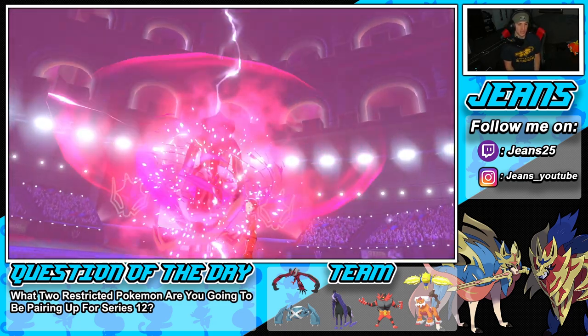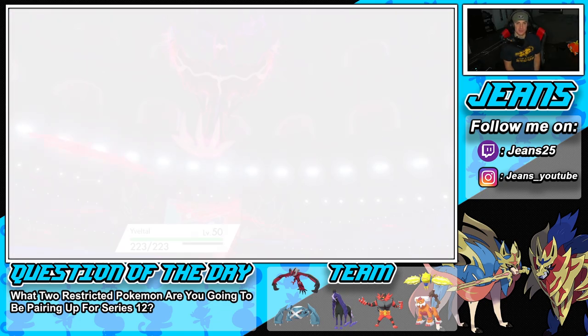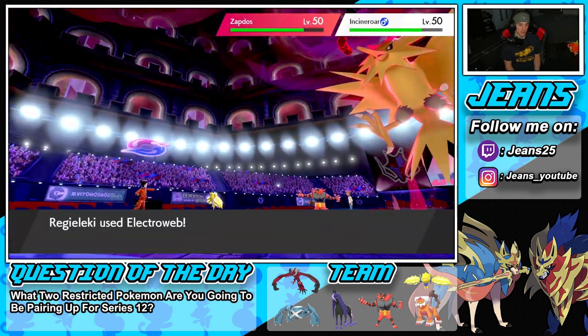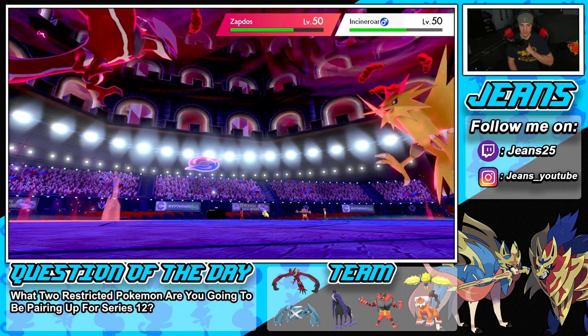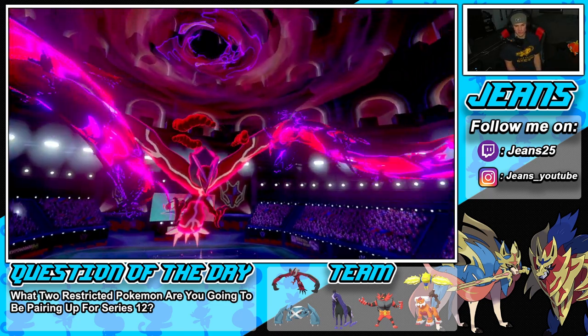Rough news, but we are grabbing wins — I'm content with today's video. 446 HP, we're bulking. Electroweb flies out — we do have Assault Vest too. These guys are minus one on physical attack and minus one on speed. Airstream kind of counteracted our first Electroweb. Now Max Darkness flies through — not a huge KO amount, but decent. Next one we'll easily pick up.